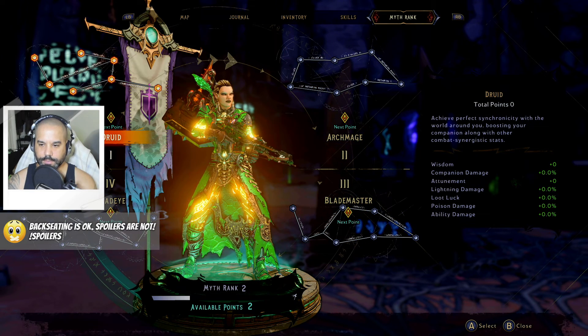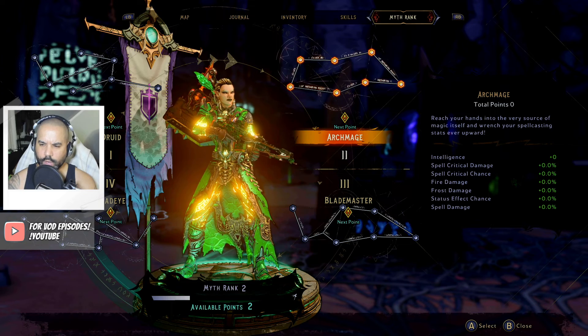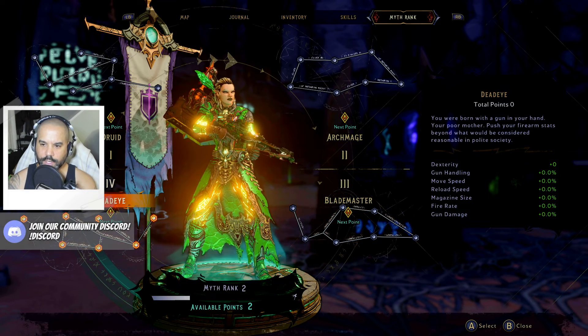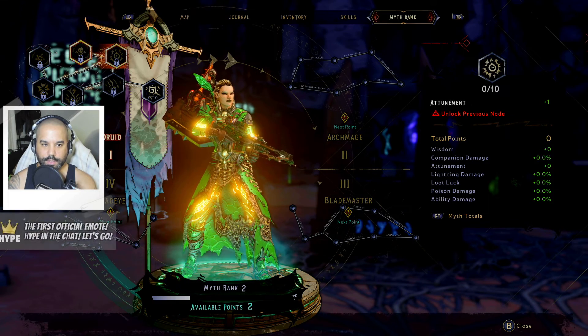Achieve perfect synchronicity with the world around you, boosting your companion along with other combat synergistic stats. Reach into the very source of magic itself and wrench your spellcasting stats upward. There's no difference between you and your blade — hone your melee stats even sharper. You were born with a gun in your hand — push your firearm stats beyond reasonable. This one's companion damage and loot luck.